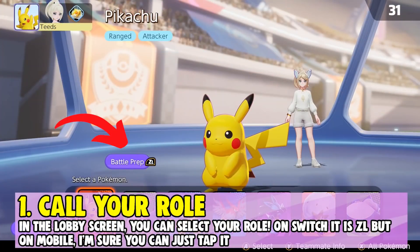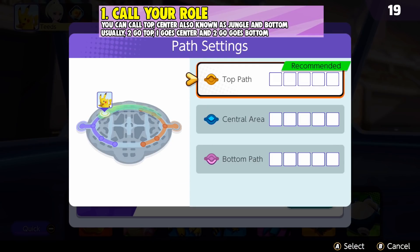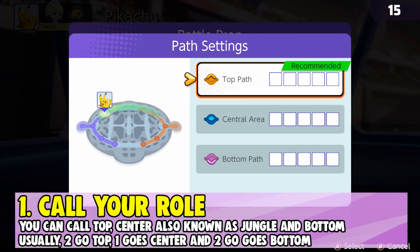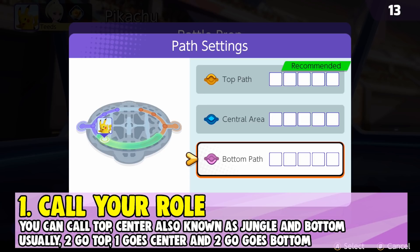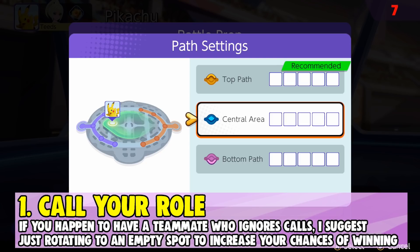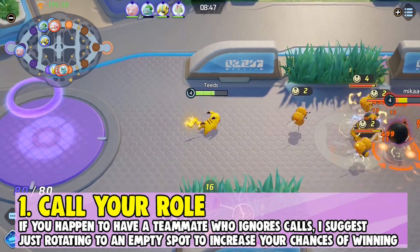Number one: call your role. In the lobby screen, you can select your role in Pokemon Unite. On the Switch the button is ZL, but on mobile you can just tap it. You can call top, center (which is known as jungle), and bottom. How it works is two go to the top, two go bottom, and one goes central. This is super important to let your teammates know where you want to go. If a teammate didn't listen and went to your lane, just rotate to the empty spot to increase your chances of securing the win.